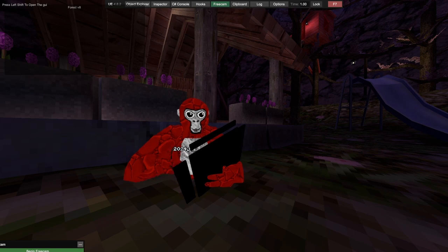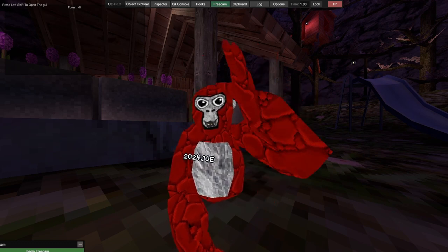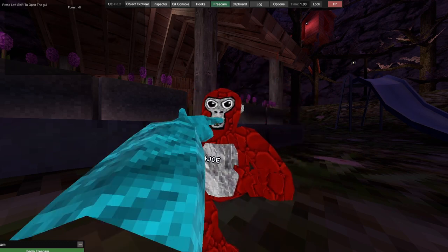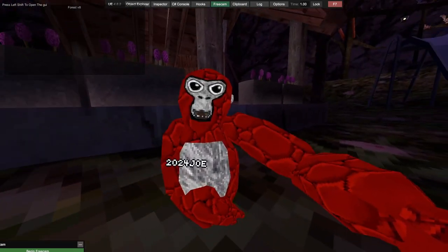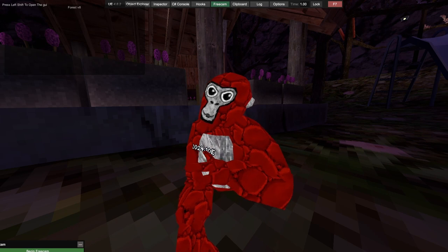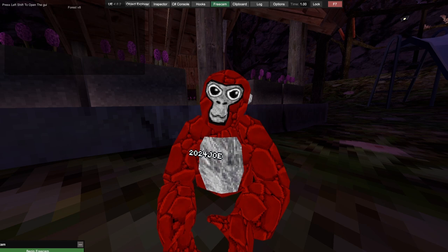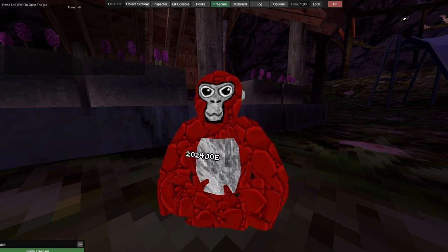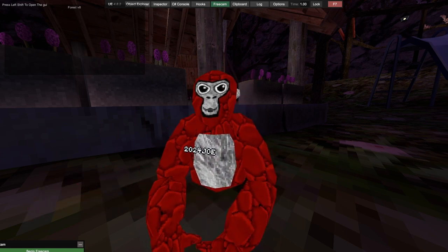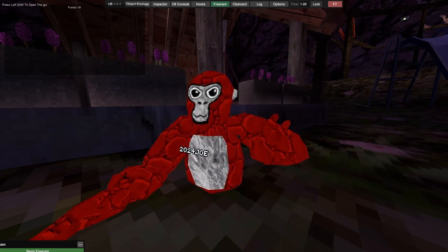That was the first menu — it's obviously still being worked on, but it's pretty cool. If you want it, the code will be in the description. It's completely open source so you can rat check it. To rat check, you go to dnSpy, go to every file, press Ctrl+F and search HTTPS or process and then you look it over. That's basically how you rat check. See you guys later, see you in another video. Peace.